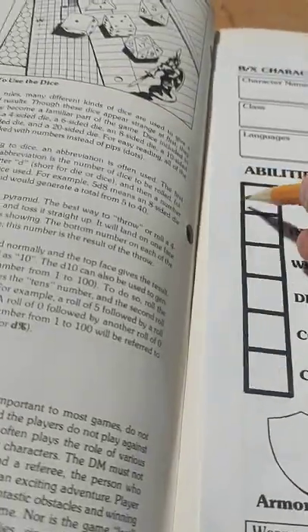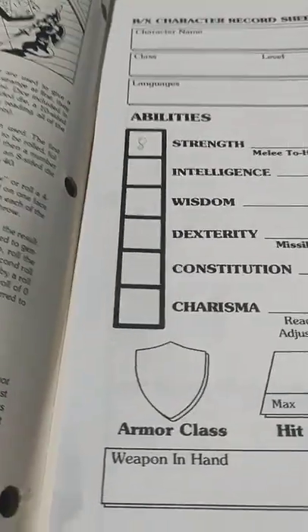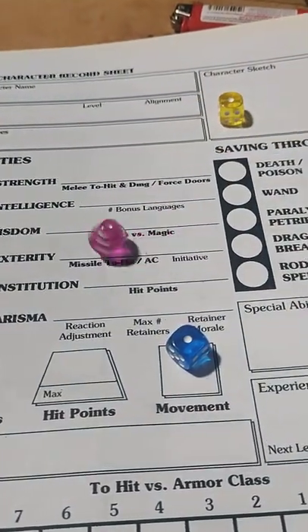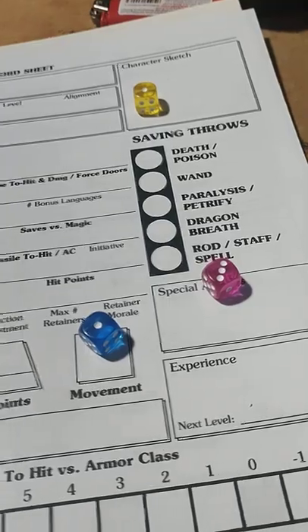So that's 5, 6, 7, 8 — this character has 8 Strength. He's not going to be a very good fighter. 11 for Intelligence. There are two 1s in there.